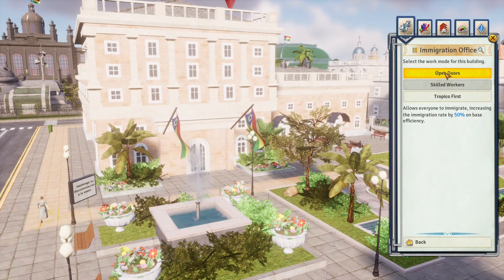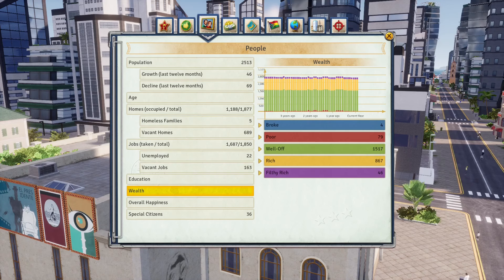Now let's quickly cover how money trickles down to your population — what makes a tropican poor, well-off, or rich. As an example, take a single tropican with no children: if unemployed they're in the broke class; wages under ten dollars a month mean poor class; ten to twenty dollars means well-off; twenty to fifty dollars means rich; and over fifty dollars a month means filthy rich.